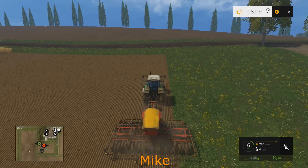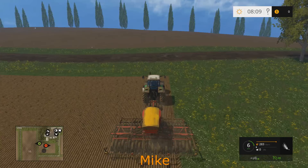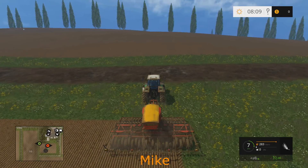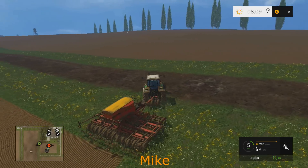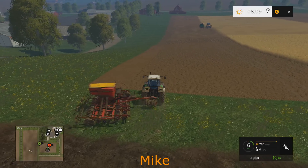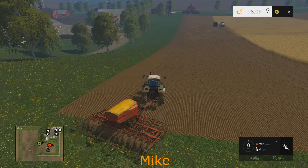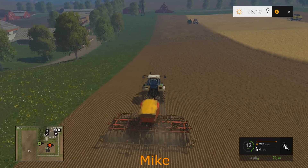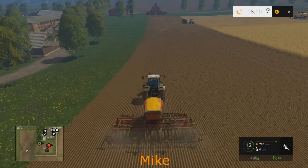Mike started the planter back up — they're all about turning and burning fields. John jokes that Mike should plant one strip of grass down the middle to turn it into two fields. Mike says that would reduce their yield and he cares about that. They almost say something that gets bleeped, referencing that they're editing these videos.